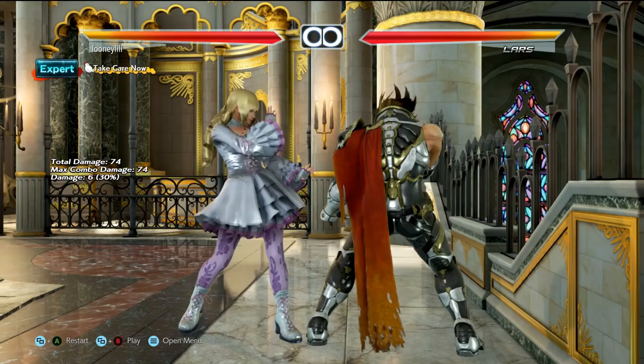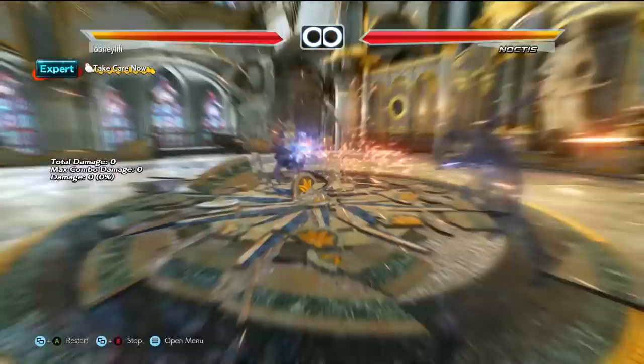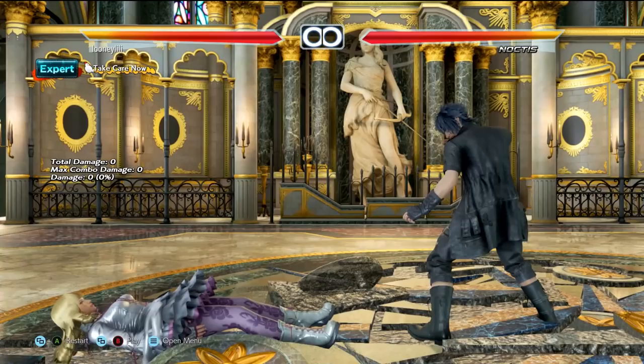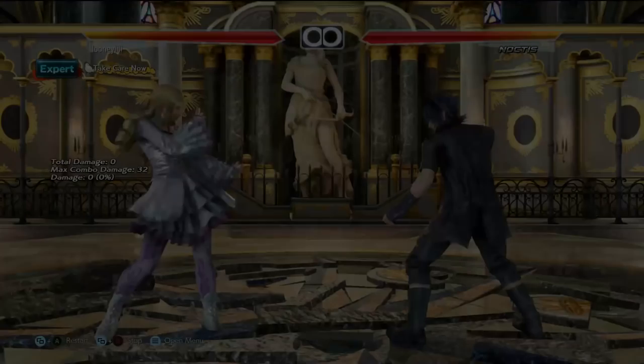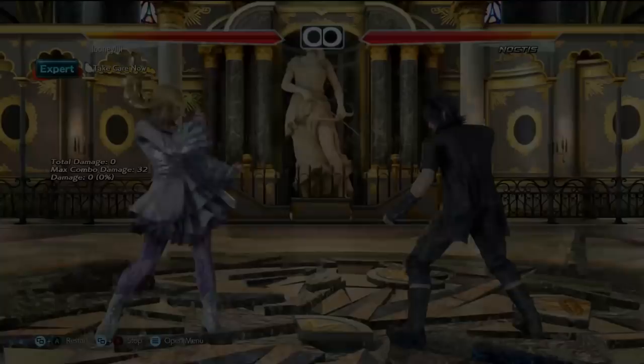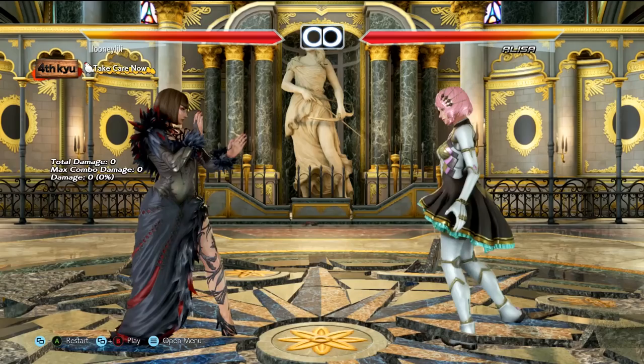Noctis is a completely different case. He is most comfortable at range 2 with his long-ranged moves and punishers, so backdashing against him will only put you at a disadvantage. His famous Aura is a mid with great pushback, making it very difficult to punish, and it has tracking at range 2 to both sides. Even his homing moves have good range. What you want to do against Noctis is stay in his face as much as you can and sidewalk left against moves like Aura and down back 2. Aura is also more likely to get punished at close range because it will have less pushback.